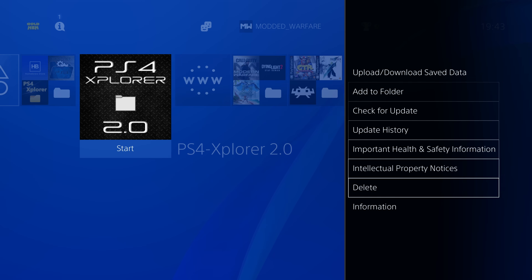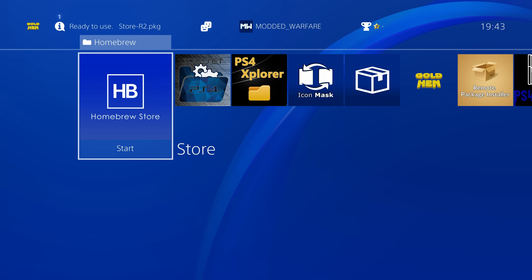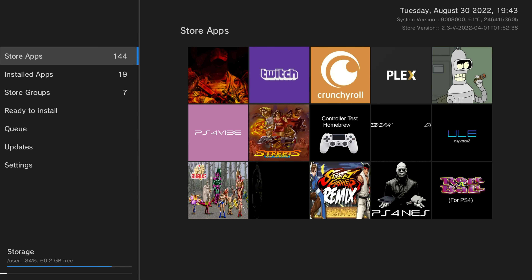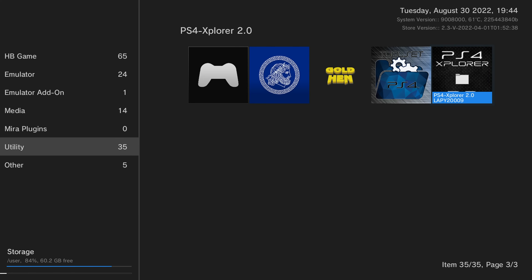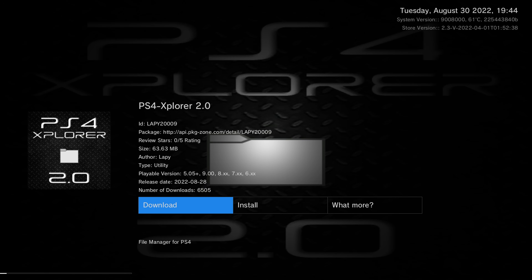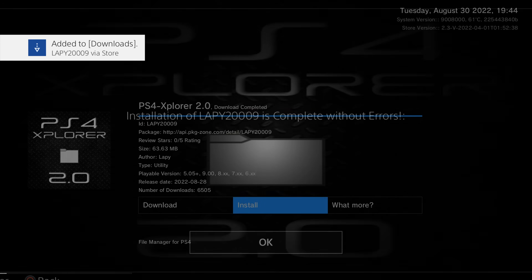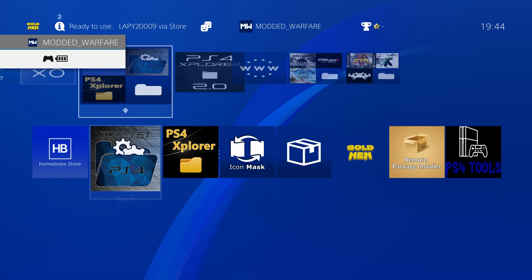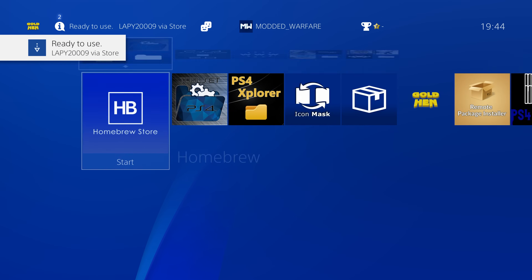If you don't already have PS4 Explorer version 2.0 downloaded, there are a couple of ways to get it. You can use the homebrew store — go to store groups, select utility, and scroll up to find PS4 Explorer version 2.0. Hit download to download it directly to the PS4, then hit install, and it will complete without errors. You'll then see PS4 Explorer version 2.0 installed and you can close the homebrew store.